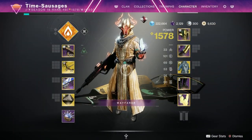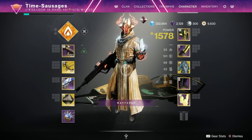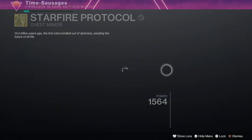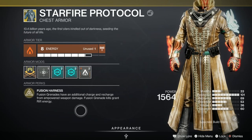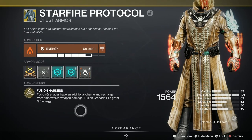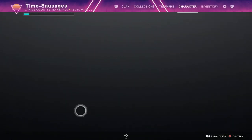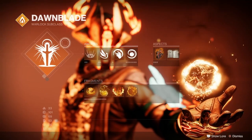Looking at my loadout, I'm going for a Solar build and I'm going for Grenades as well, which can dish out loads of dirt. With that in mind, I'm using my Starfire Protocol Exotic. The reason I'm using this is that Fusion Grenades have an extra charge and Empowered Weapon Kills increase the recharge rate of your grenades, so you can be doing this really quickly.